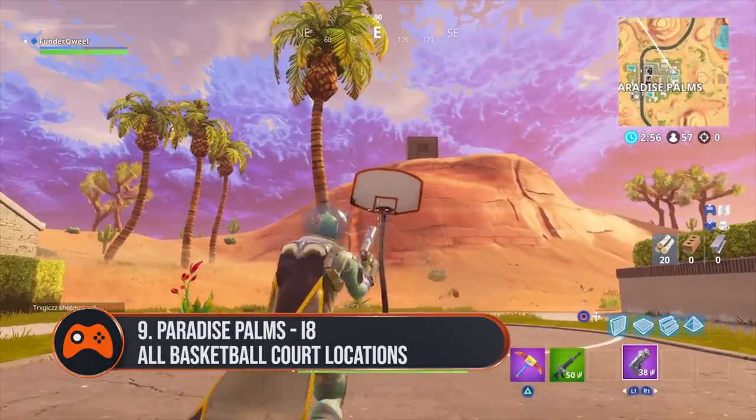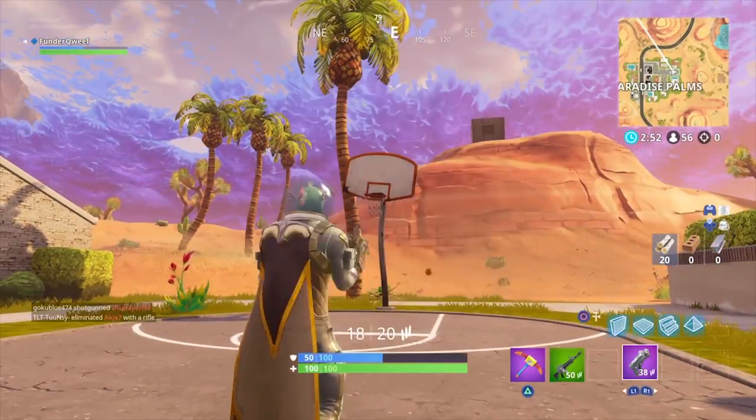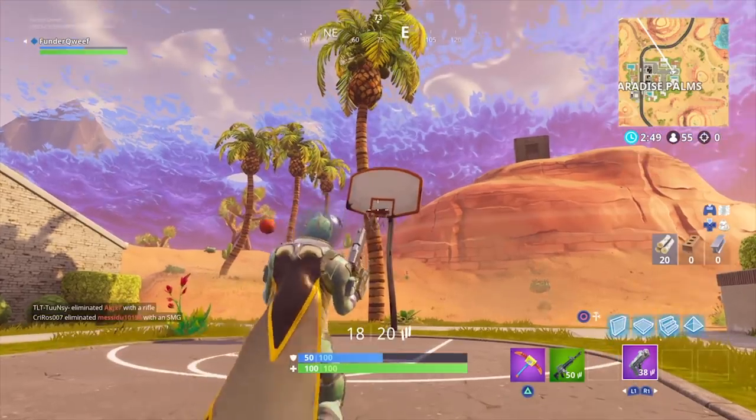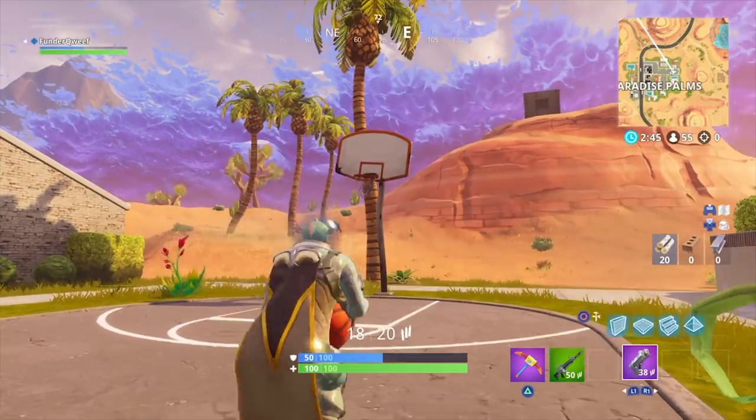And finally, Paradise Palms. There's a single basketball hoop at the end of the street on the eastern side of the main city area in Paradise Palms. That's the one with the two apartment hotel building, also known as Hotel 23.